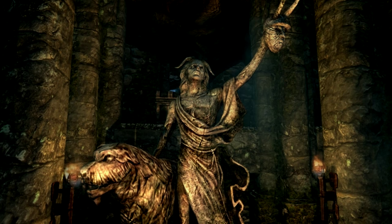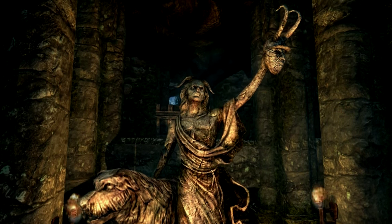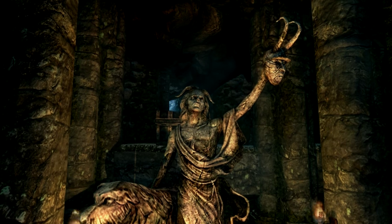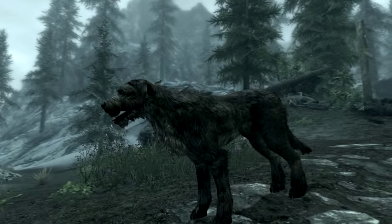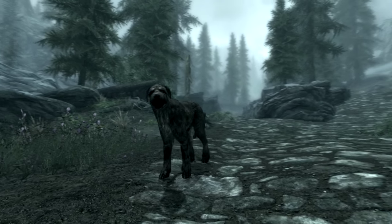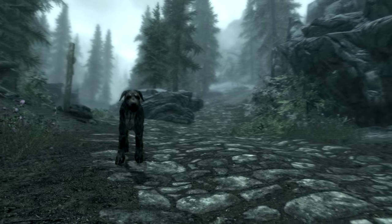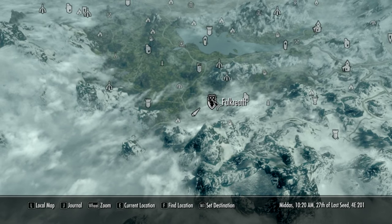If he gets low on health, which rarely happens, he will run away for a few seconds before returning to the fight. The only way Barbas can be killed is by you, so just be careful. Even if you wanted to kill him, he's pretty hard to take down because he can take so many hits. He levels with you up to about 50, so he's easily the best pet follower in the game.